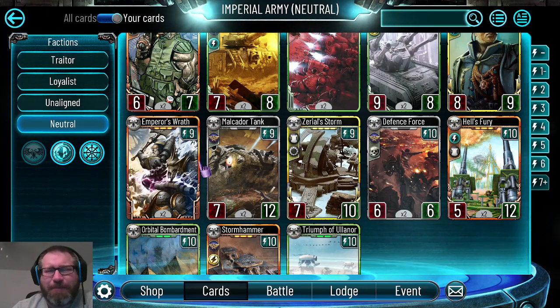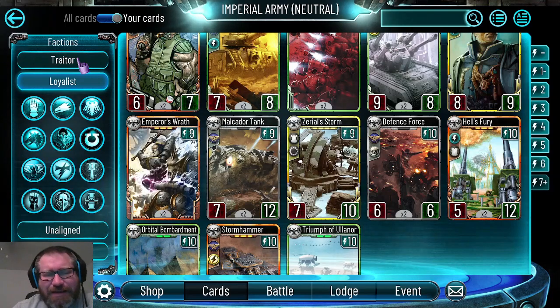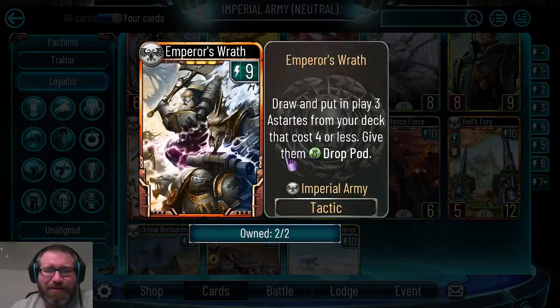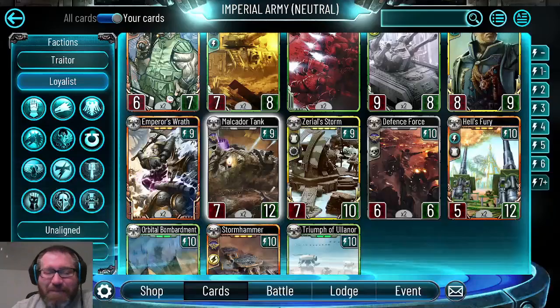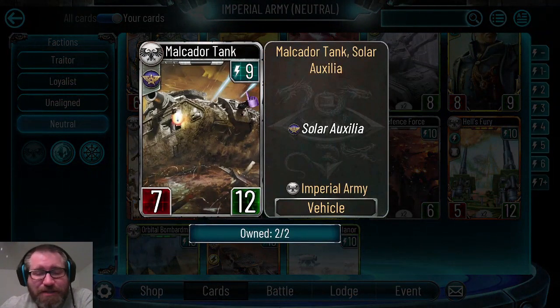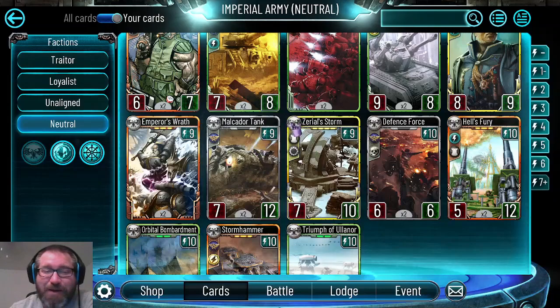Vulcan does Emperor's Wrath decently well. Maybe Mortarion could pull it off, but without good four-or-less Death Guard troops it's too niche. Even if it cost seven or eight energy I might consider it - at nine it's just not worth it. The Legiones Astartes doesn't do anything on its own, it's just a seven with twelve health. Twelve health is kind of nice and I do play these in challenge builds at top deck because at ten energy you throw down a twelve-health frontline that your opponent isn't happy about.